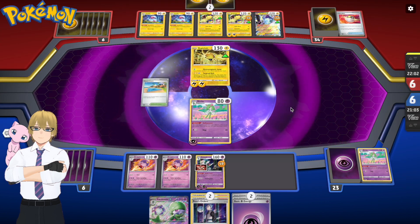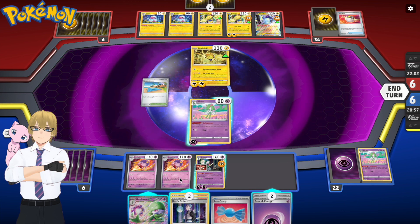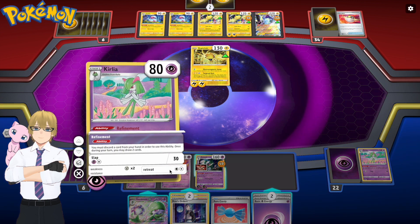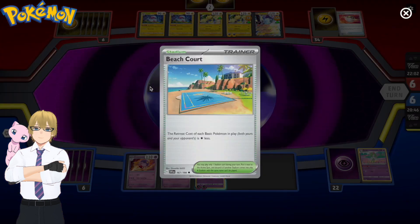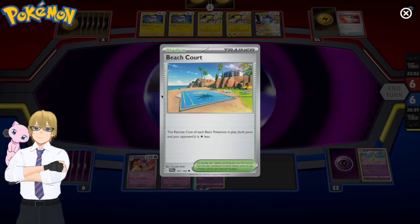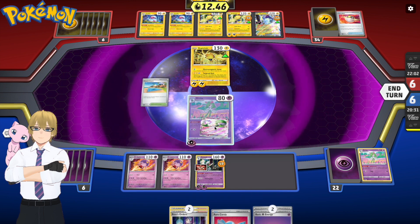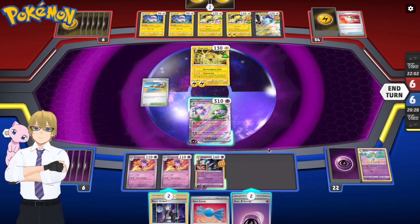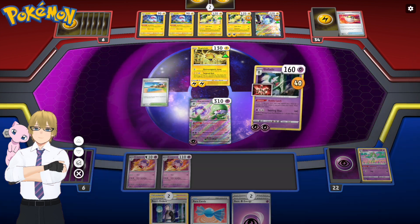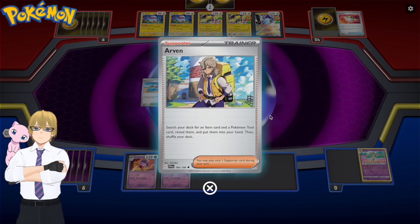There's some sort of switcheroo going on. My turn again — I've got the Rare Candy but it's not useful to me right now. I should use Refinement and pitch that Rare Candy before I evolve. I wanted to retreat my Kirlia for one Energy, but then I read Beach Court again and realized it only applies to Basic Pokémon — I forgot that. I ended up not using the draw, which was a misplay. I should have first used Refinement from Kirlia, pitched that Rare Candy, drawn two cards, and then evolved.